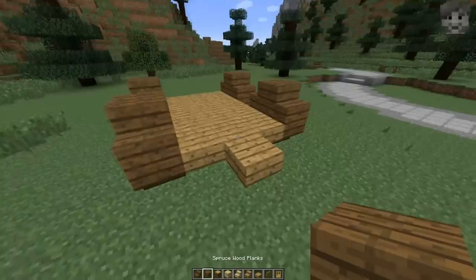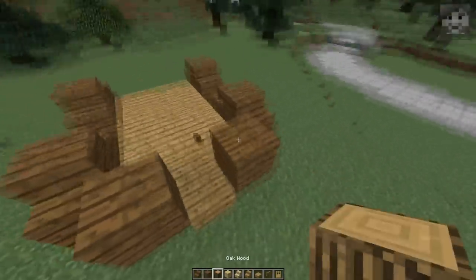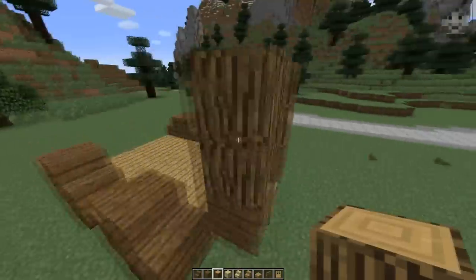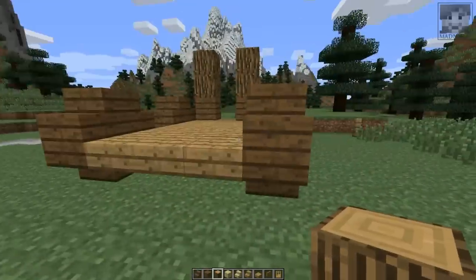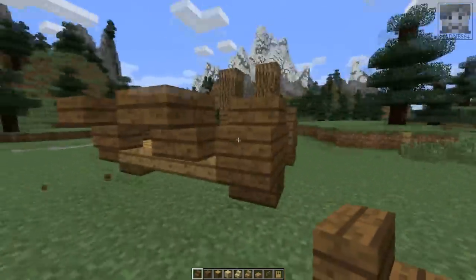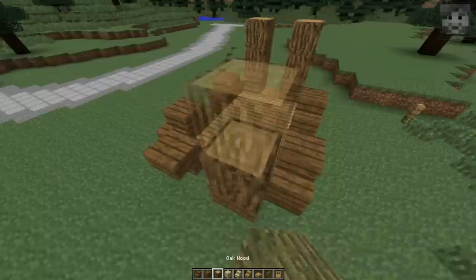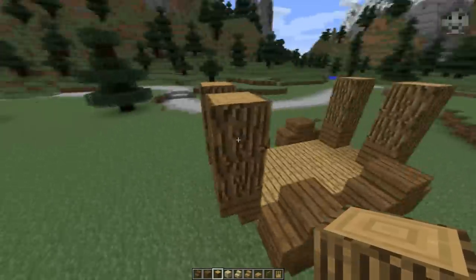Now I'm going to take spruce wood planks, place two of them like this with two logs on top. In the back I'm going to do it a little bit differently, so I'm going to place two upside down spruce wood stairs with an overhang of one block right here, and then two logs on top of that.